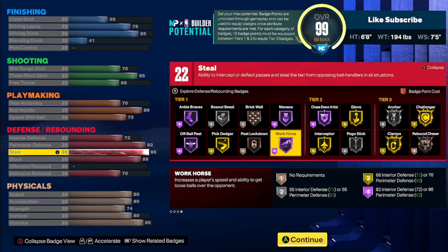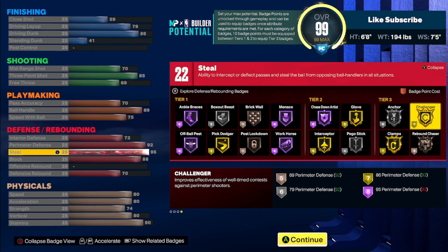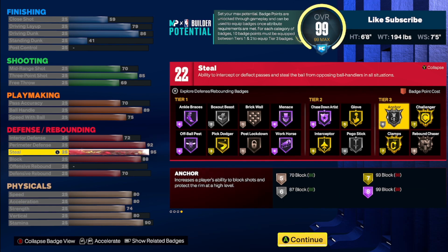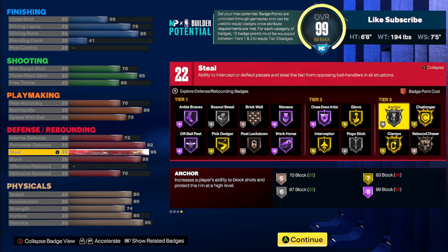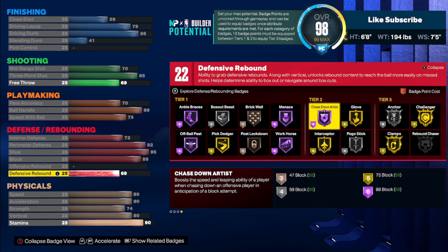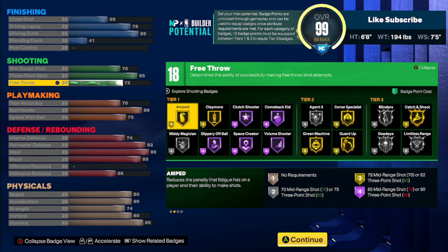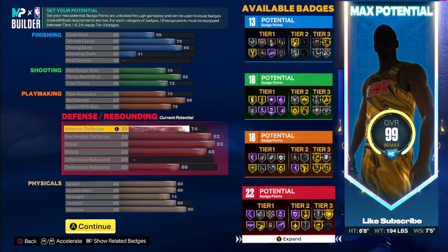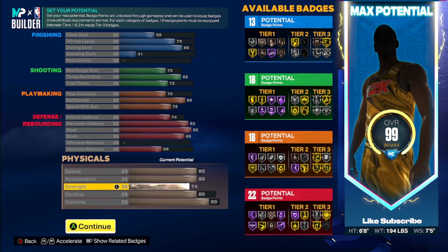With 22 defense it won't have as high a block rating as the 6'9" but for lockdown you'll still have Hall of Fame chase down. You'll have glove and interceptor — those are tier two badges on a 6'8" unlike on a 6'7" where they're tier three — but you still have clamps and challenger as tier three badges. You can also get your rebound to a 92 but they won't be able to get the same as a 6'9". You do have Hall of Fame chase down though so you really can't complain. You don't have the craziest interior defense but you can lower things to push it higher.